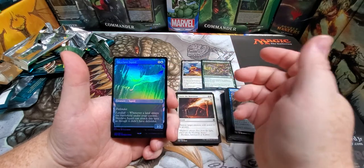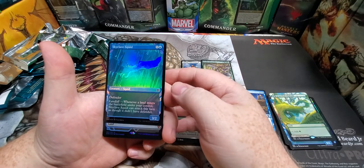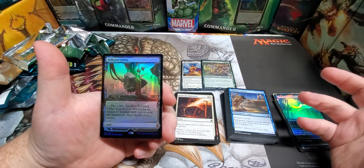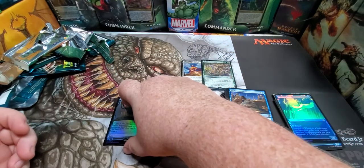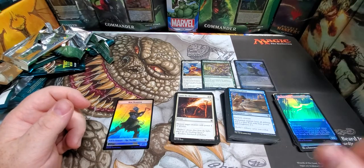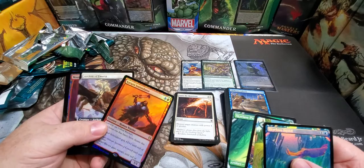And we got one last chance here — ladies and gentlemen, we got a foiled mythic! Looking like blue and black — whoosh — Polluted Delta! I believe that is a very solid pull; pretty sure all the fetch lands are worth something. We're gonna sleeve that up even if it's only a ten dollar card. That was a super solid pull there, guys. I'd take a foiled showcase Ruin Crab over both of those cards, but that's just my personal opinion.